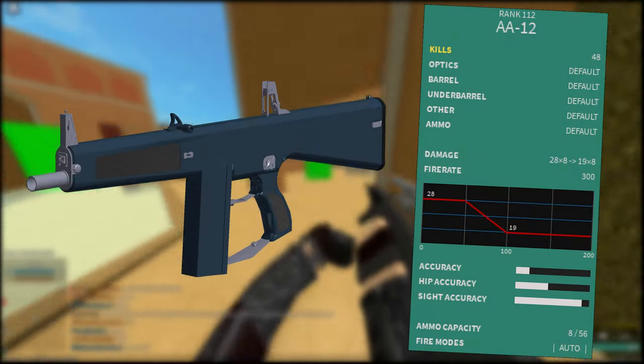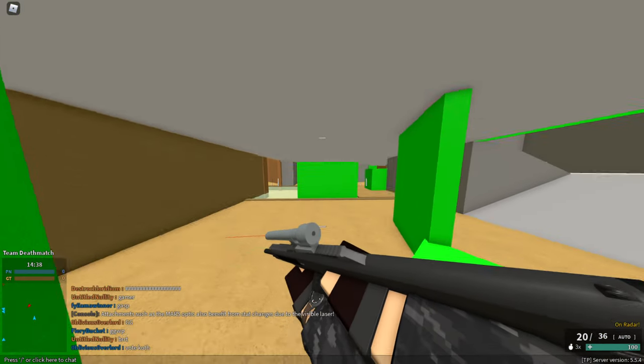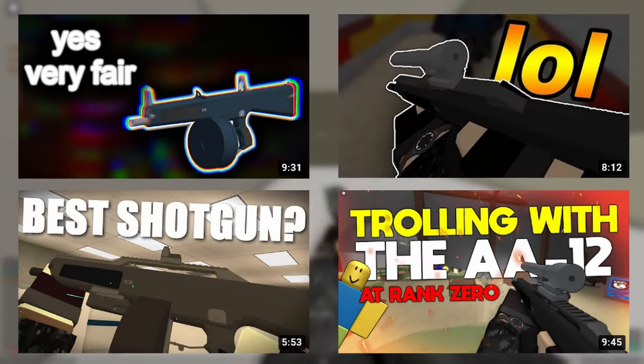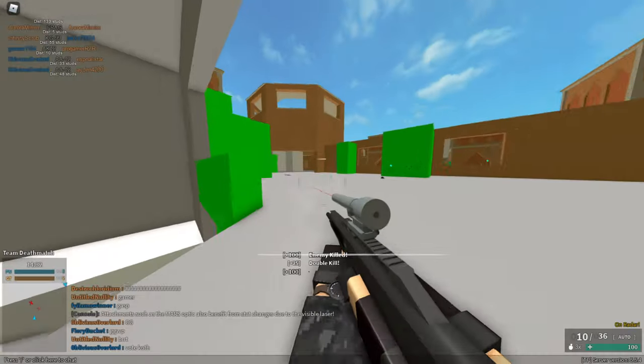The AA-12 is a rank 112 shotgun that was added in the 4.4.0 update. When this gun first came out, it wasn't long until people found it to be powerful and started abusing it with a 20-round drum and the Blachette.